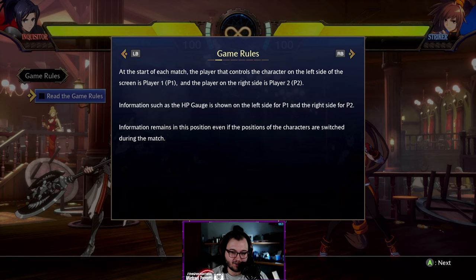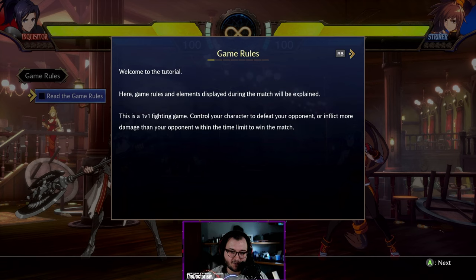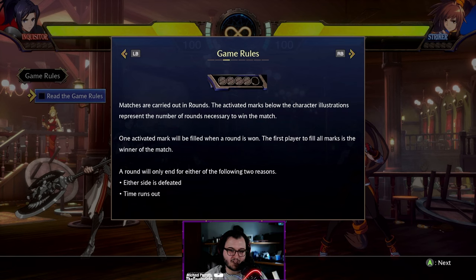At the start of each match, the player that controls the character on the left side goes first. Matches are carried out in rounds — the activated marks below the character illustrations represent the number of rounds necessary to win the match. You can set that all the way up to five, so you could literally do a first-to-five in game, which is actually crazy.